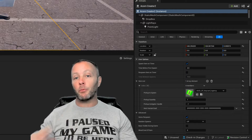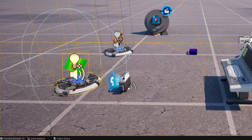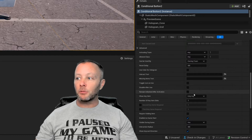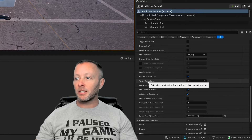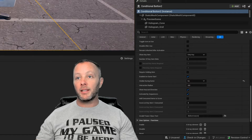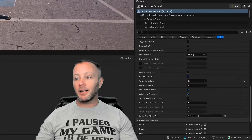The only other device we need is a conditional button, found inside the devices panel. We'll drag it up and place it nearby. We don't need to see or use it directly, so we'll hide it using the details panel — find 'visible during game' and set it to no. That means it won't be visible or usable in-game; instead we're going to call it with Verse. Save that and let's head into Verse.